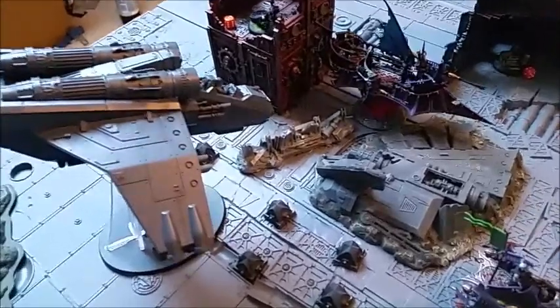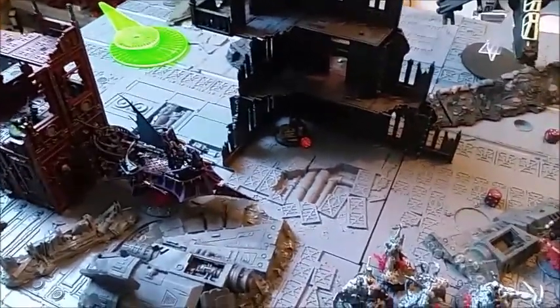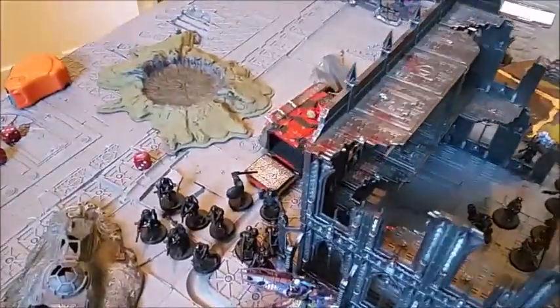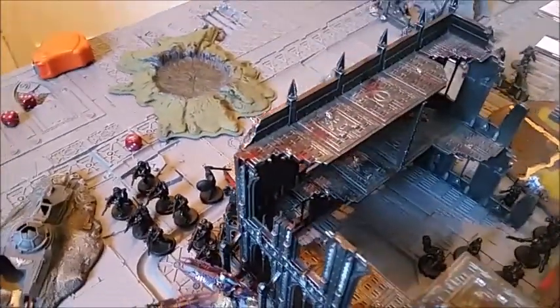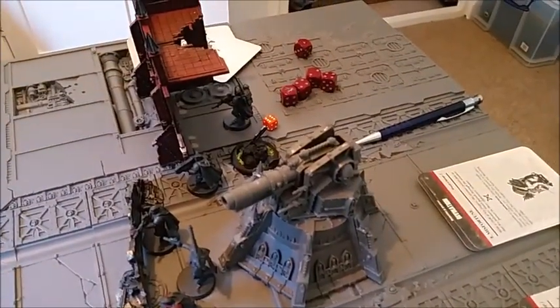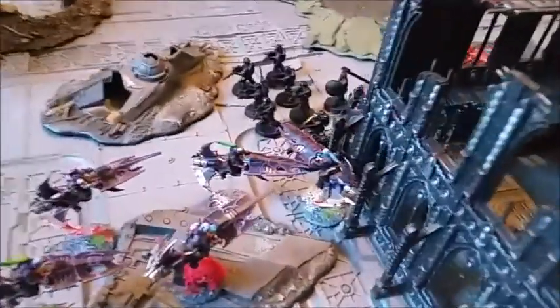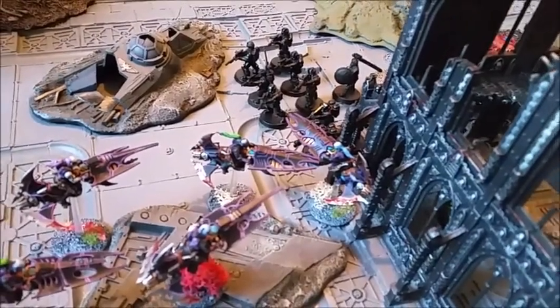Imperial Guard turn 2 — both of Dan's flyers have turned up, outflanking. He chose both sides and is looking to take out the Ravager with the Lancers. Chimeras moved forward with squads getting out. Dan's cards were Ascendancy — control 3 objectives. He holds objective 1 with his Psykers, objective 6 over there, and drew a Secure Objective 6 card as well. Expecting Flamers across the Reavers.